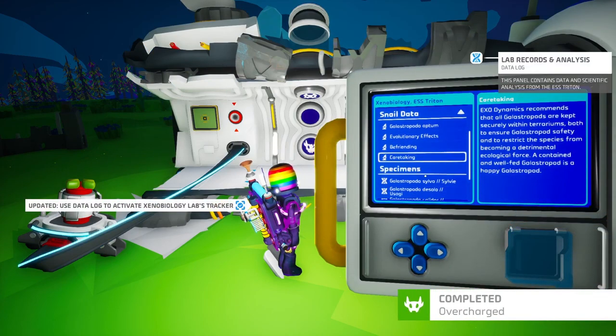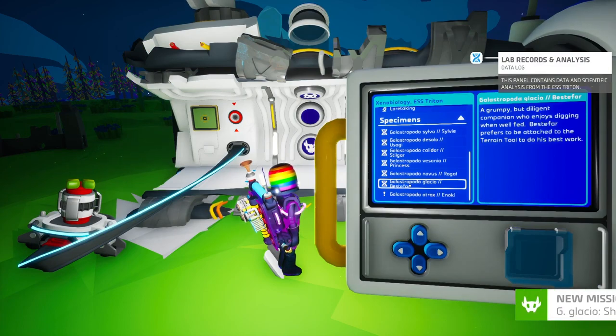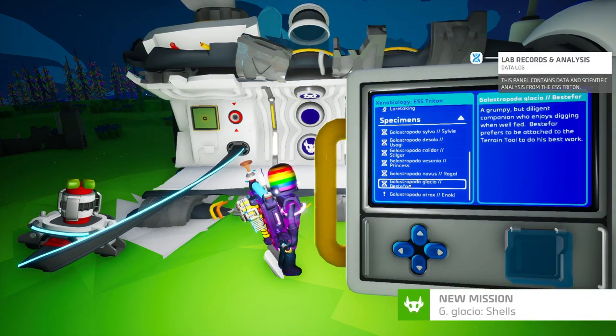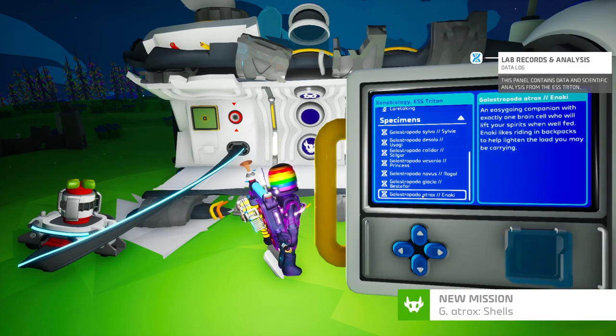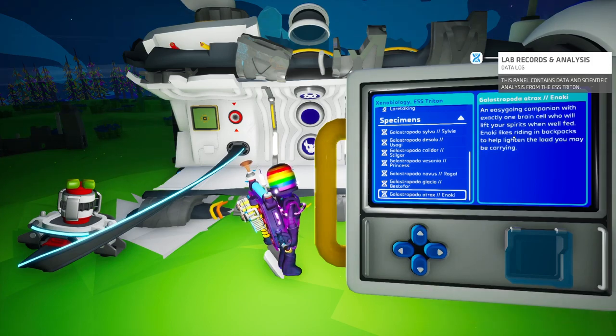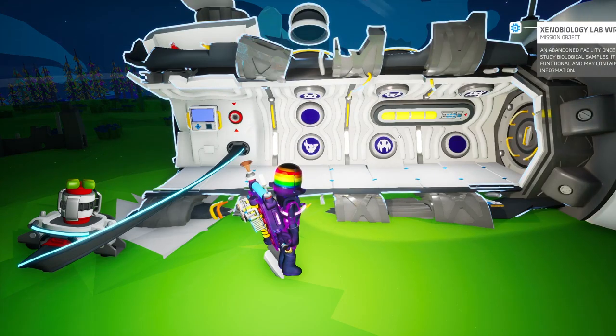Activate. And we now have these two to get. A grumpy but diligent companion who enjoys digging when well fed, and prefers to be attached to the terrain tool to do his best work. And meanwhile, an easy-going companion with exactly one brain cell who will lift your spirits when well fed — likes riding in backpacks to help lighten the load you may be carrying.